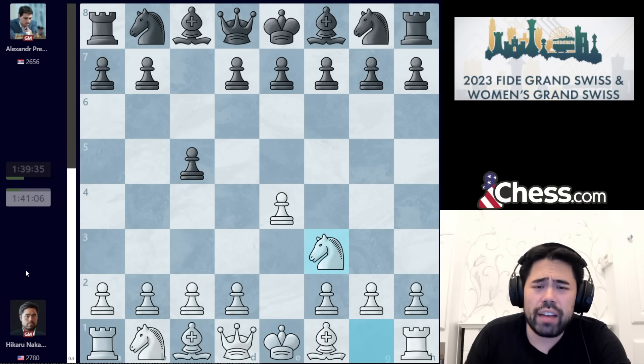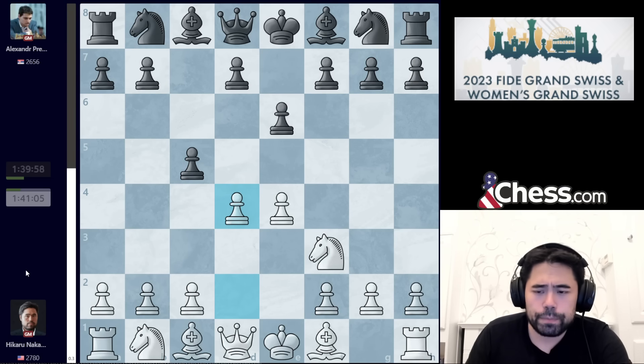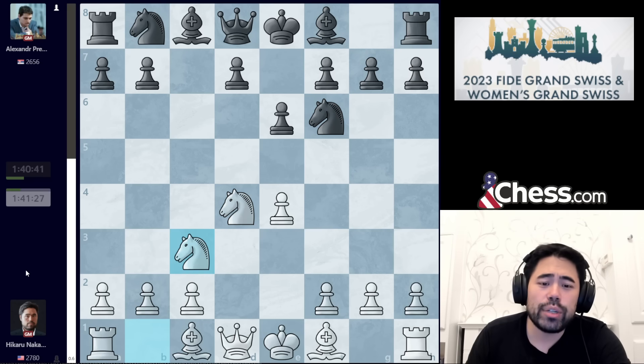After c5, I play knight to f3, he goes e6, and now I decide to play the move d4. After d4, we get takes-takes, knight f6, knight c3, and now Predka surprises me with knight c6.